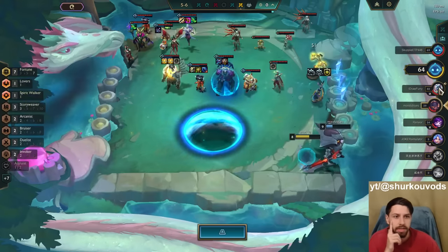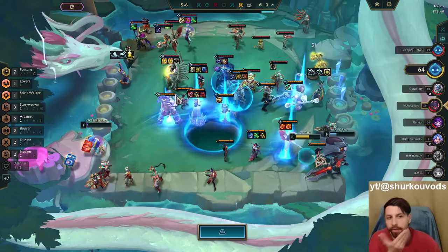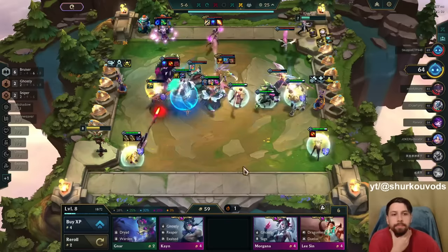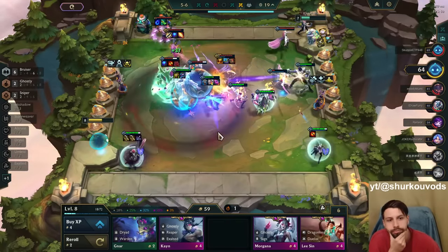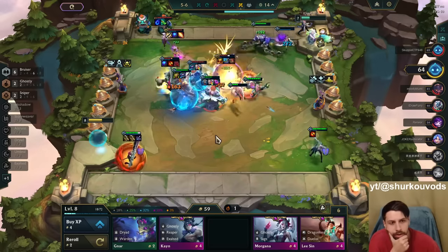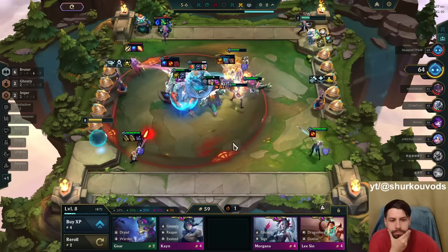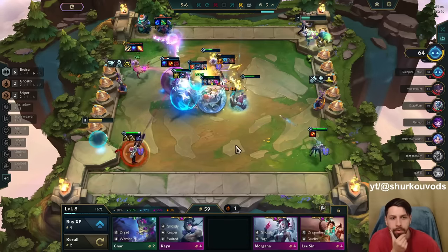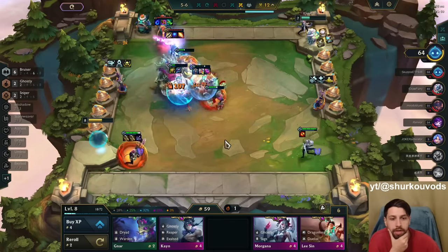This guy is sweating now. He's also healing 2 health per turn — they nerfed it from 3 to 2. You can't beat 7 Fortune, it's just impossible. Even 3-star Tahm Kench wouldn't win. I would have to hit 3-star Xayah to win. But you can just buy one Xayah. I'm happy I can go level 9 and maybe hit a 1-star Xayah and a 2-star Kai'Sa.